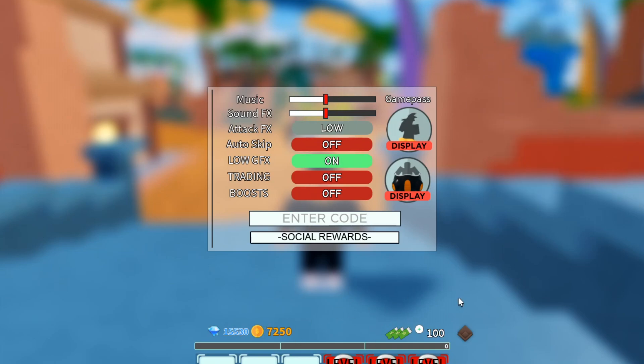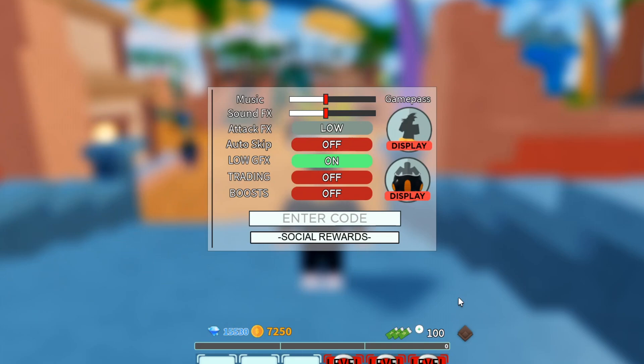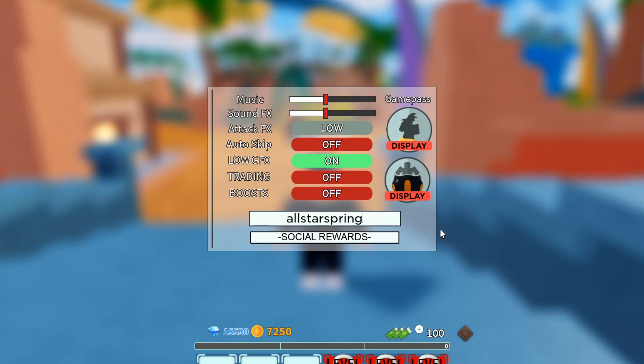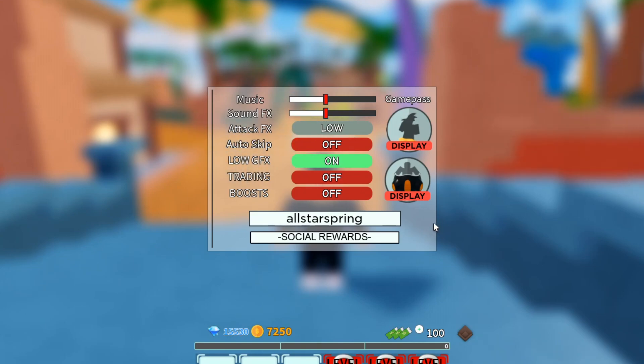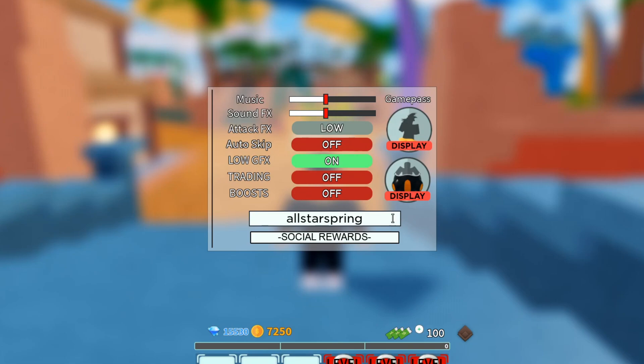We're currently at 15,530 gems. I'm trying to get as many gems as possible from redeeming codes only, and by the end of 2022 we'll see how many gems we've gotten total. The next code is AllStarSpring — A-L-L-S-T-A-R-S-P-R-I-N-G. I already redeemed this but it should still work. It gives you 450 gems. If it's not working, exit and enter a new server and try again.